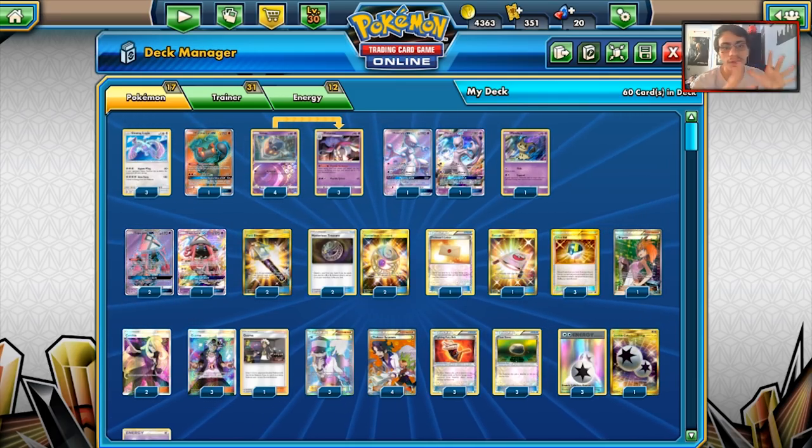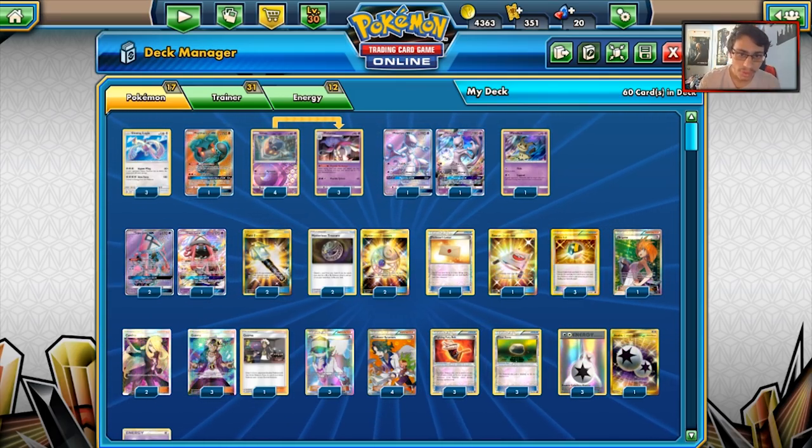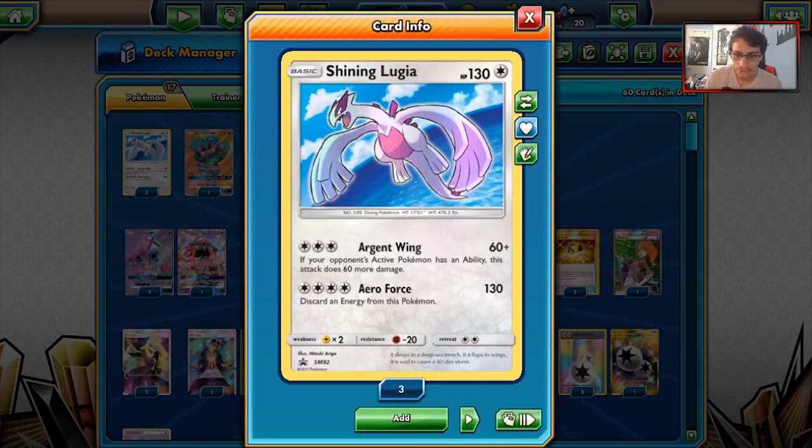Let's take a look at the deck — Malamar Shining Lugia, as stated before. This is a very funny but actually pretty interesting deck. Shining Lugia is a 130 HP basic Pokémon. 130 HP is a good amount to have. It's also resistant to Fighting, which is a good resistance. Baby Buzzwole can struggle to one-shot Lugia, and Zoroark GX can only hit 120 on a non-GX basic, so it won't even one-shot Lugia.